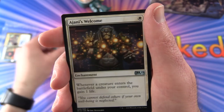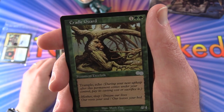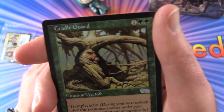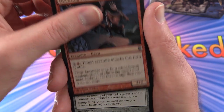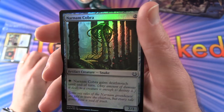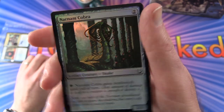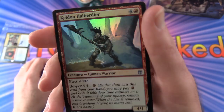First the uncommons: Ajani's Welcome. Cradle Guard from Urza's - Summon Tree Folk. Heckling Fiends. Ring of Colonia. And foil Nanam Cobra, that's pretty cool. Keldon Halberdier.